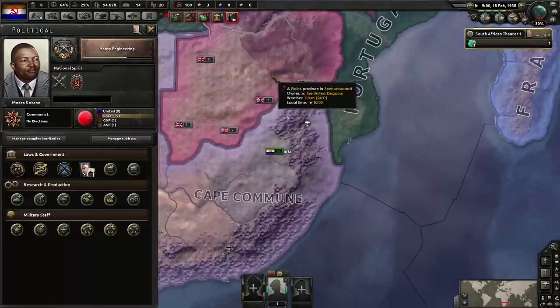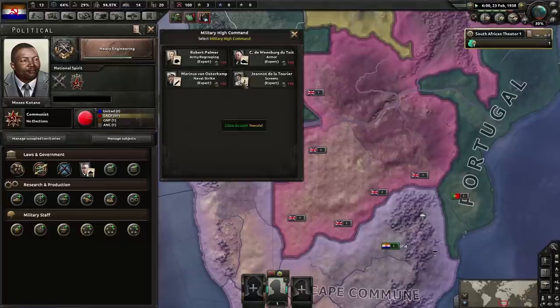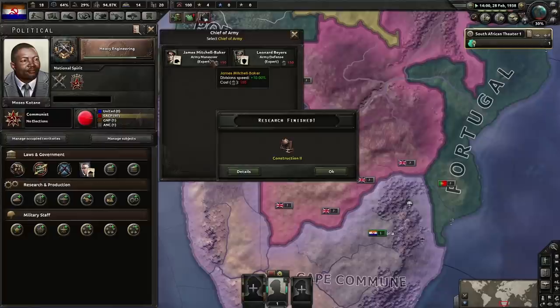Extensive conscription done. We can also go for the armor expert — that's the reason why I've done this — and go for the maneuver commander, and we can get a fast tank division plowing through Africa.